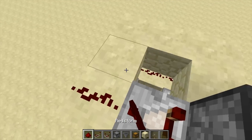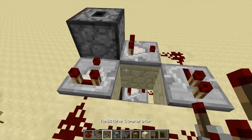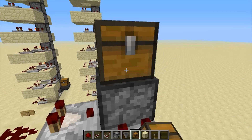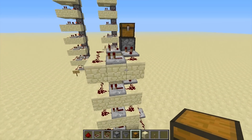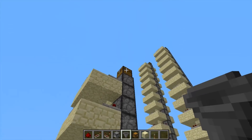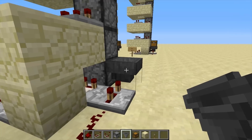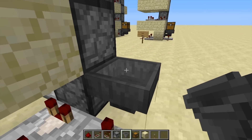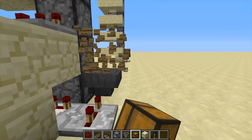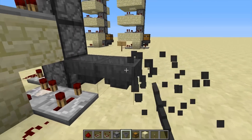Comparator, redstone, repeater, and comparator again. You can put a chest on top to collect the items. And the last thing we want to do is place a hopper and a chest. Or you can put some more hoppers like this — you can choose what you want.